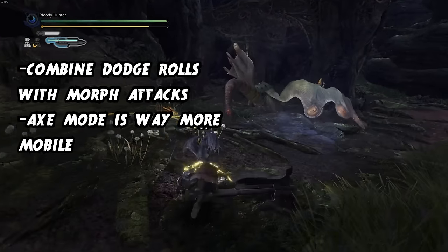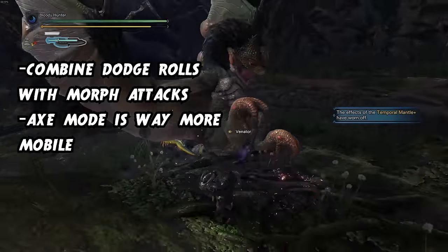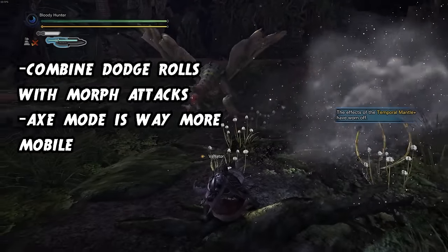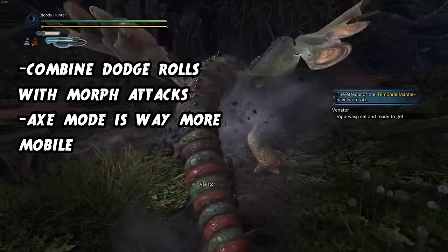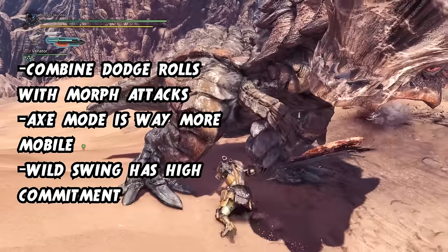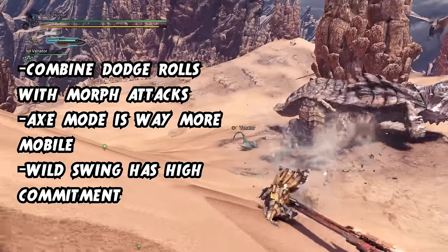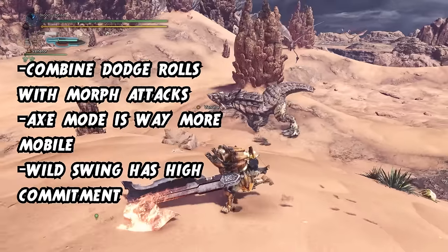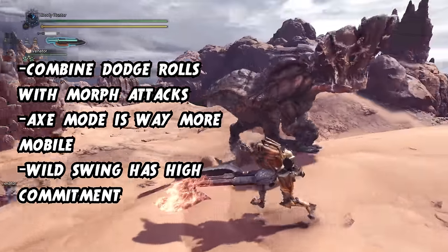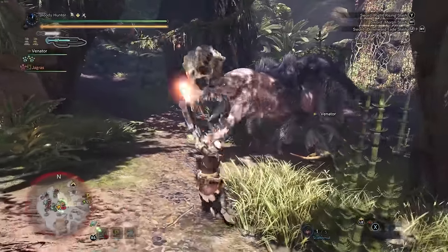Within chains you have sideways and forward hops and a backwards roll in axe mode, while in sword mode you can only hop out of a chain. But you do have the backwards fading slash which was mentioned in the DPS combo. To get out of wild swing quickly you will need some slinger ammo — performing a slinger burst within the wild swing will let you retreat and even chain into an evading slash and dodge roll backwards, covering a lot of ground. Mobility really isn't an issue with Switch Axe; you simply have to learn how to use it.